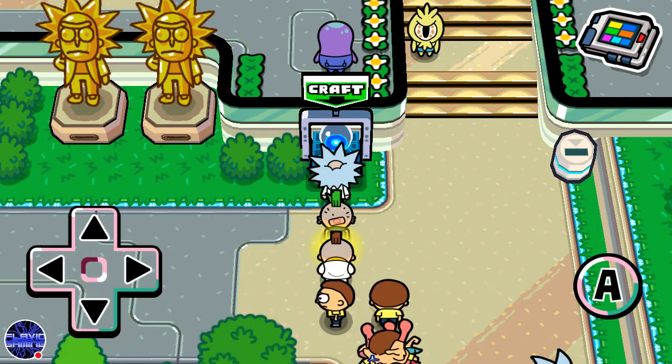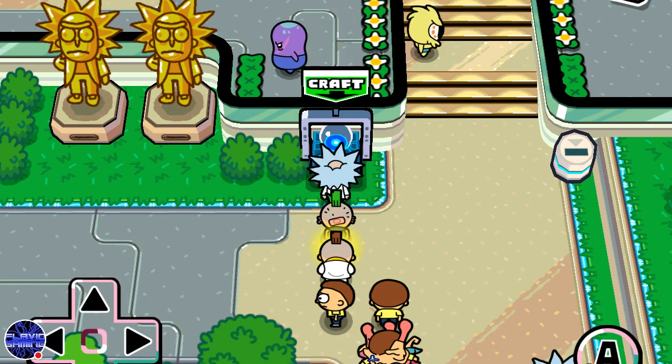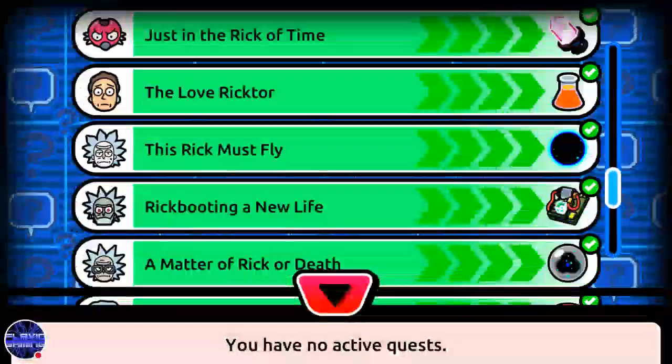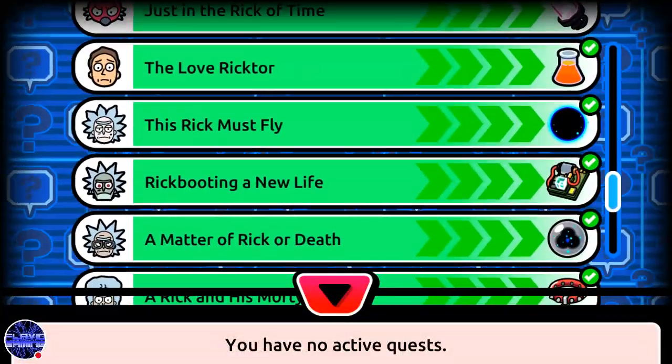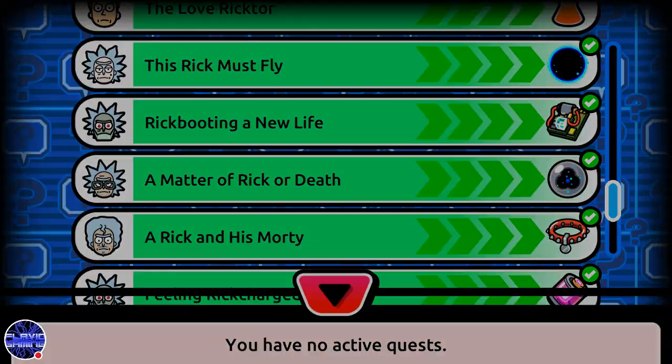Hey, what is up guys, it is me Flavio here back with another Pocket Mortys video. In today's video I'm going to be showing you how to do the quest that requires you to get fuel for Dandy Rick. The quest is called 'This Rick Must Fly' and the item that you need to give him is called a dark matter ball.